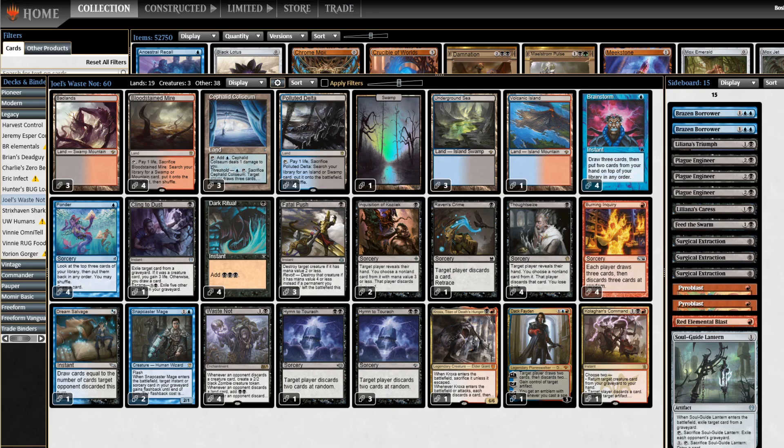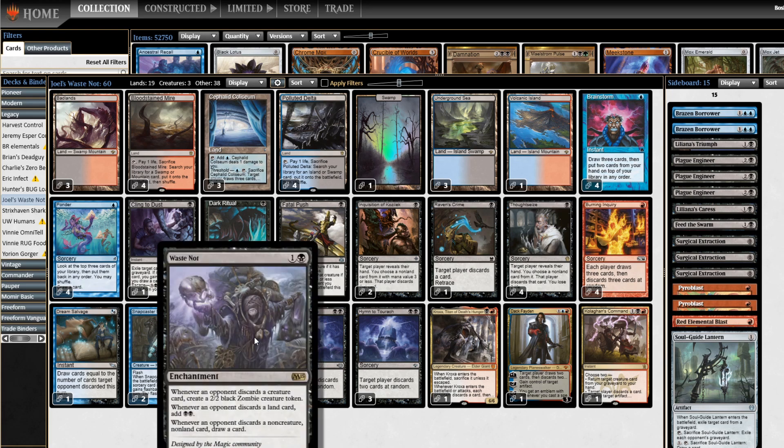Welcome back to another Bosh and Roll video. Today I'm playing Legacy, and this is a deck submitted from subscriber Joel. Joel has me playing Grixis Waste Knot. Waste Knot is a sweet card from six or seven years ago at this point. I believe it was a community-designed card — one of those things where people voted on what they wanted the card to do, the art, the name, everything on the Wizards site, and then it got printed in a set.